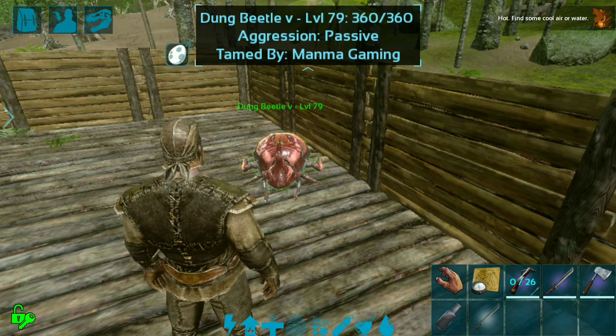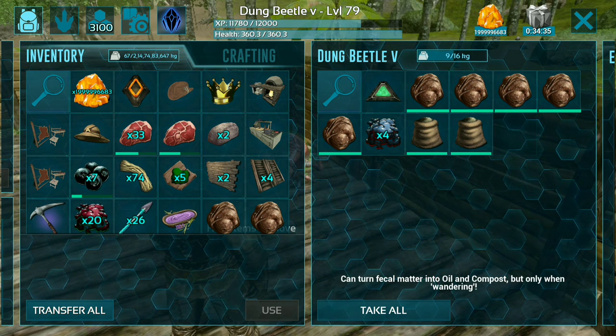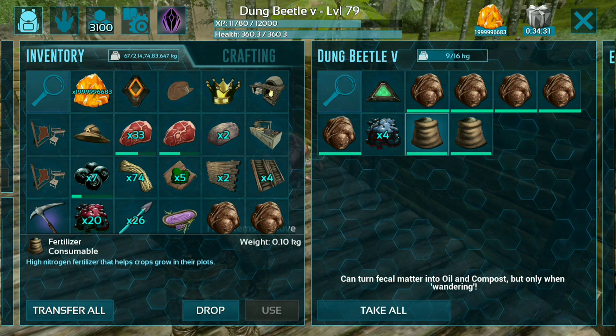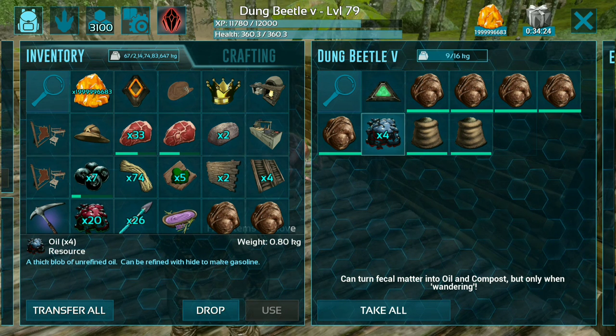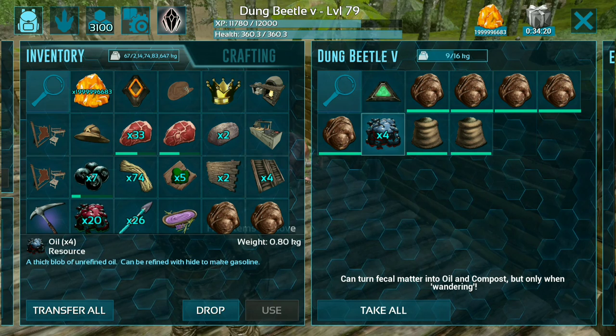Guys, we're finally back. Let's check the inventory of the dung beetle. You can see I just got two fertilizer and four quantities of oil for free from this dung beetle. This is the trick you can use in your game and you will get lots of fertilizer.